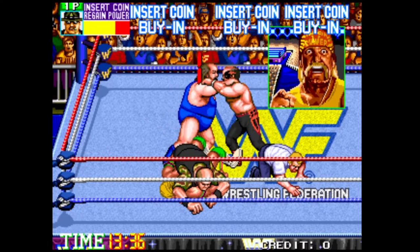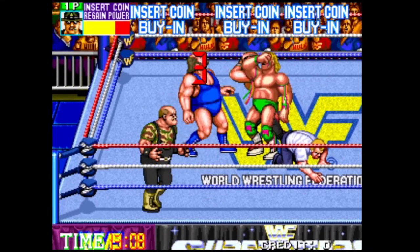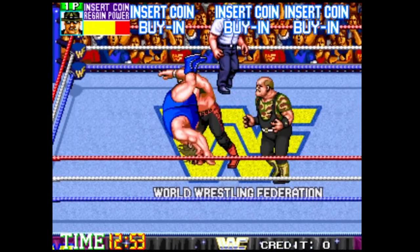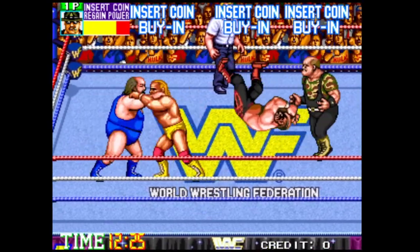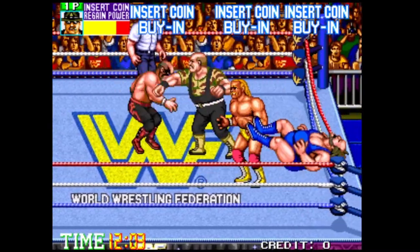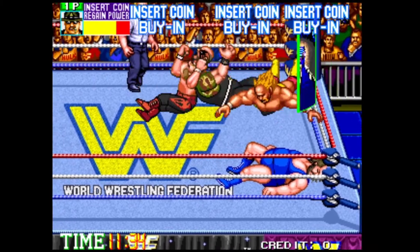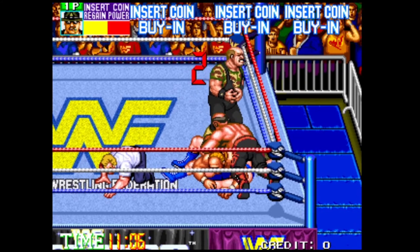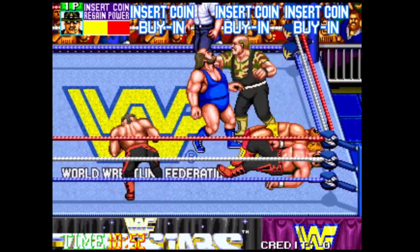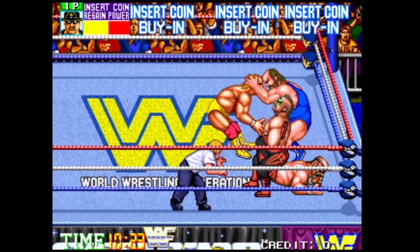Now we got the Warrior — let's try to get him. If we can get him out, that'll clear the ring a little bit. Got him. Now Hogan's coming in — you saw his picture. That's another cool aspect of the Royal Rumble mode: they have a preview picture showing who's coming in next. There's Animal — he's next to come into the ring. Similar to the real Royal Rumble, where it was counting down and the next wrestler was about to come in.